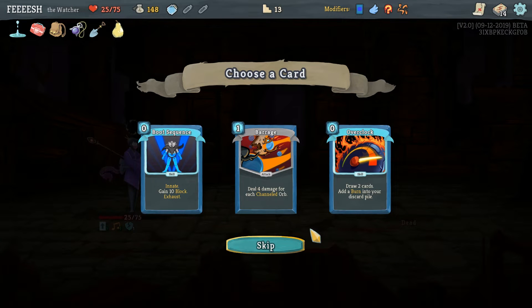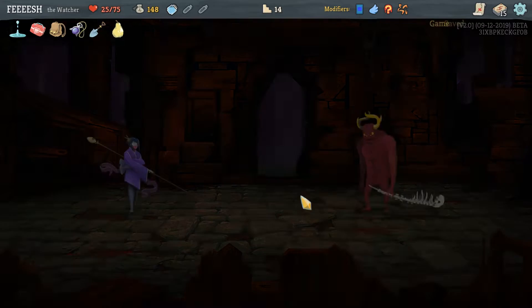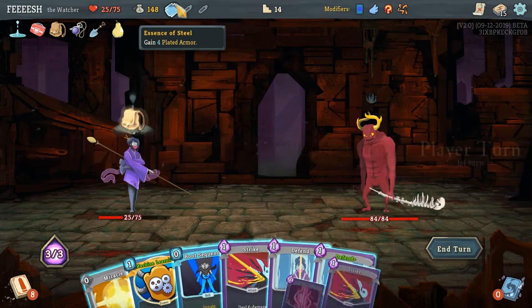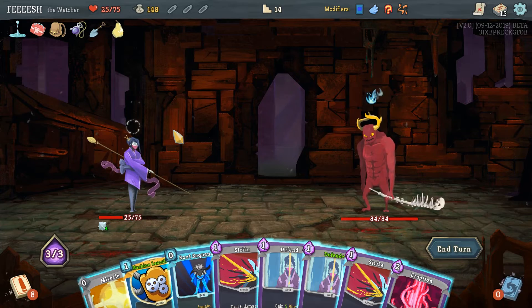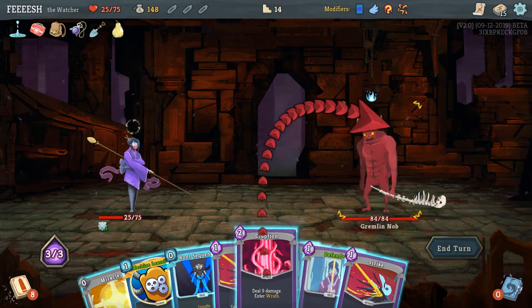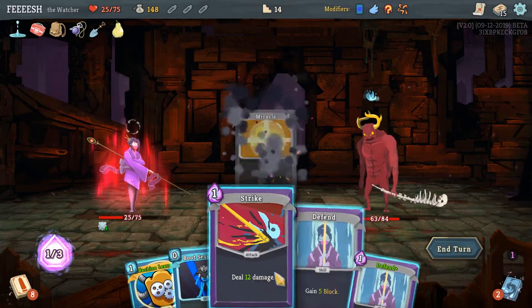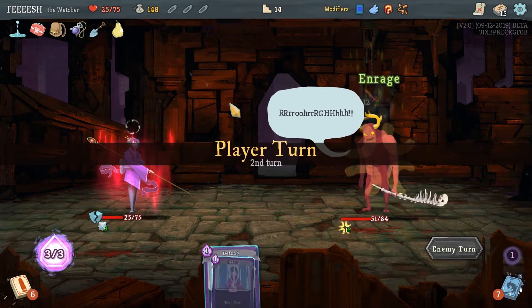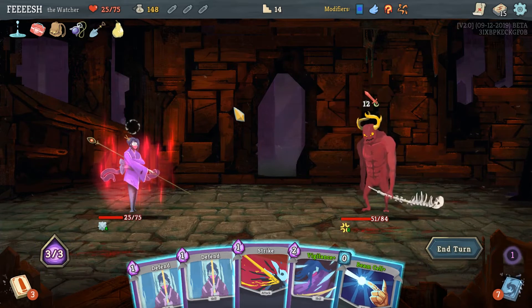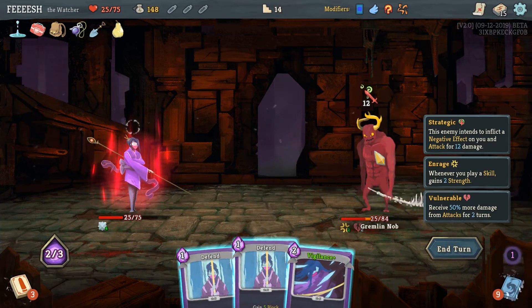Barrage — I don't have any channeled orbs. Boot sequence is kind of nice. And sup, Gremlin Knob. This is an absolute mistake but we're doing it anyway. I'm hoping we get beam cell here. Thank you Crystallon for gifting a sub to Nightbot, thank you so much.